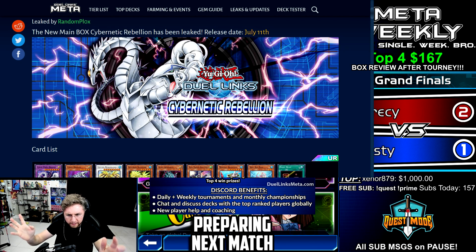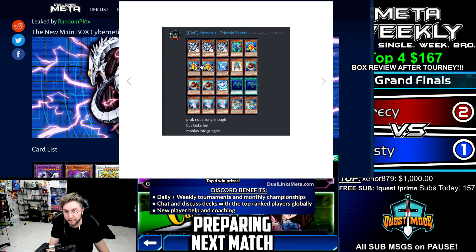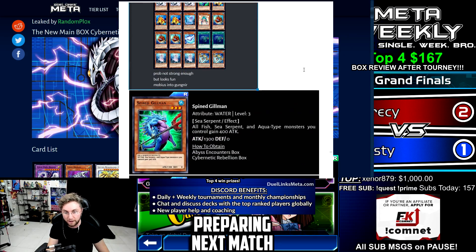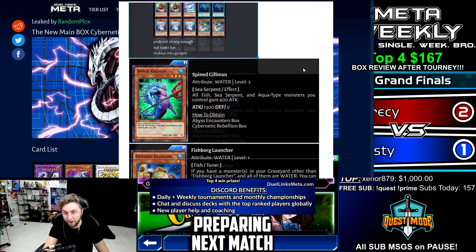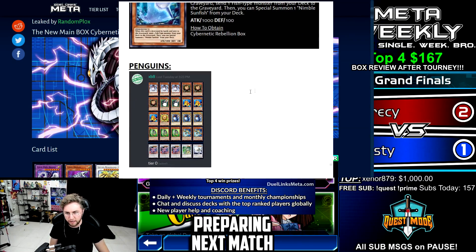We're going to review the rest of the box quickly so you can get a general idea of what's happening when this comes out. Starting off with frogs — check out a sample deck list from the Discord. Kazar is playing a bunch of frogs with Deep Sea Diva. We already talked about Deep Sea Diva for Mermails. These are all the frog cards — you can pause and read them, and try out the deck list if you have the cards.